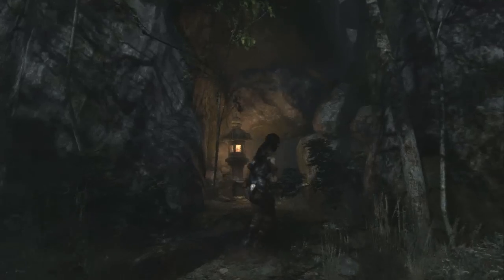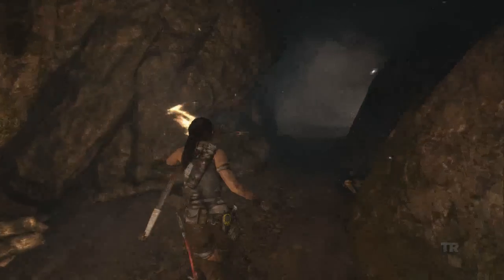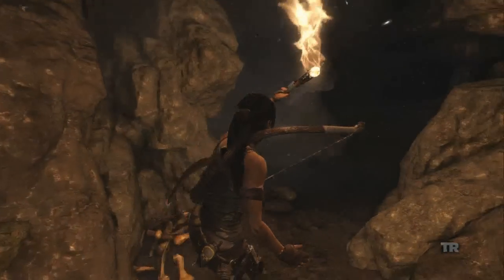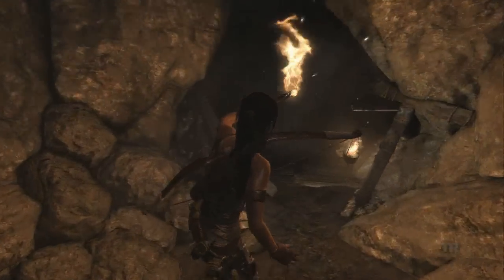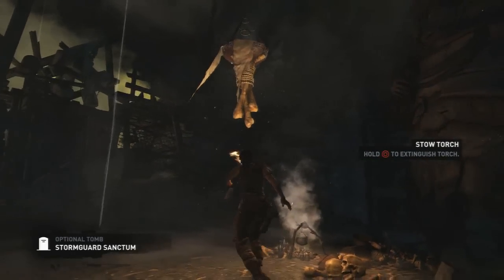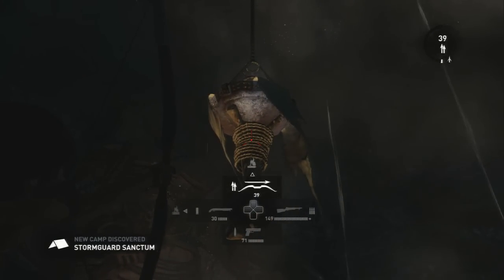What's up everybody, it's Ryan once again bringing you another hidden tomb from Tomb Raider. This is the fourth tomb that Lara comes across — it's called Stormguard Sanctum, located in the Summit Forest. Like all of them, you walk slowly with the torch to get inside. Like the last one I posted, I think this one was also very easy, not difficult to figure out, but everybody has trouble with things sometimes, so figured if this helps one person it's worth posting.